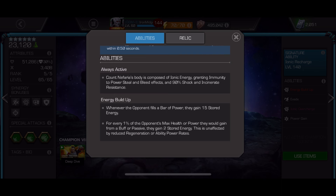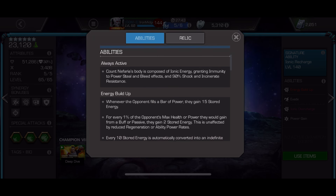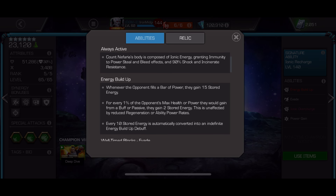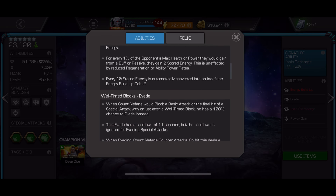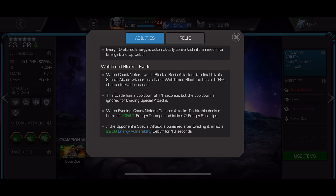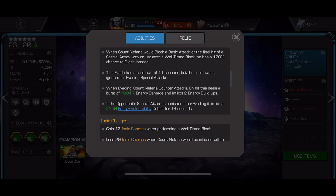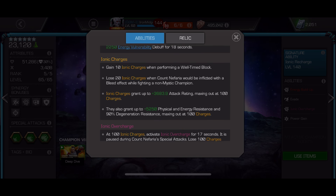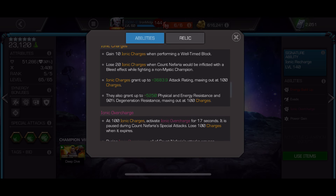He's got bleed immunity, which is a bit punishing if you get a lot of bleeds, but if there's only a few bleeds, it's fine. He's got 90% shock and incinerate resistance. When he has max stacks — 100 of his ionic charges — he has 90% degen resistance. He can heal reverse, evade, power control reverse, and siphon power and healing. With the synergy he can counter evade and unstoppable. When he's in ionic overcharge, he has non-contact hits and deals completely energy damage.